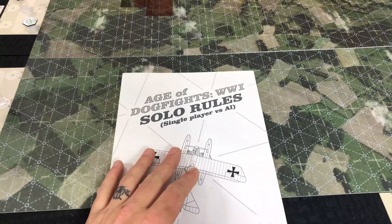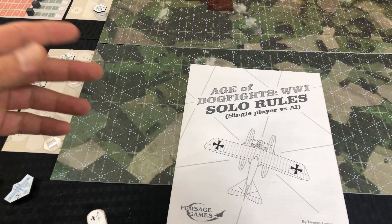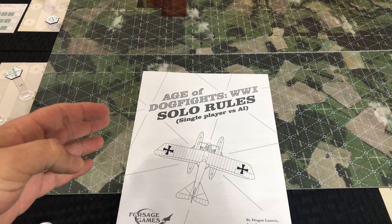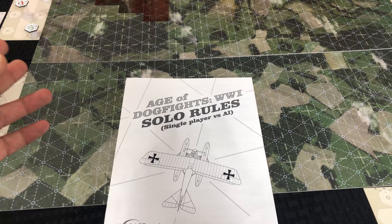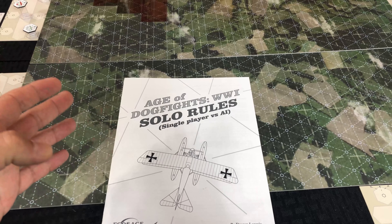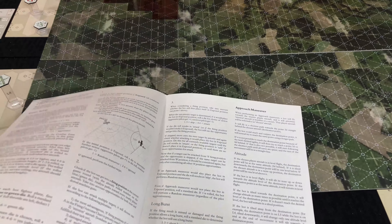I have the Germans as the solo, so they're going to get to use the AI die. Honestly, the way the solitaire rolls read — and I had mentioned this in the previous video — it's pretty well what you would expect if you're kind of playing both sides anyway. It's like: check to see if they're exposed, meaning are they able to be shot at or in a potentially vulnerable situation. If they are, try to get out of that. If they're not exposed, they want to get in towards the target aircraft.